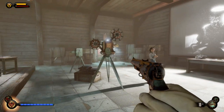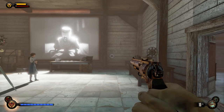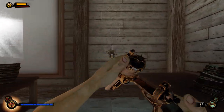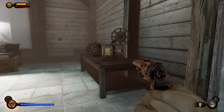The hand cannon is primarily used to one-shot headshot enemies. It has good range and accuracy — you can see here the accuracy is pretty good. You can also ADS, which doesn't really increase the accuracy, but it gives you a zoom so you can make longer distance shots.